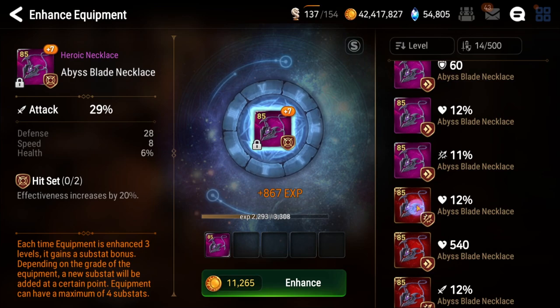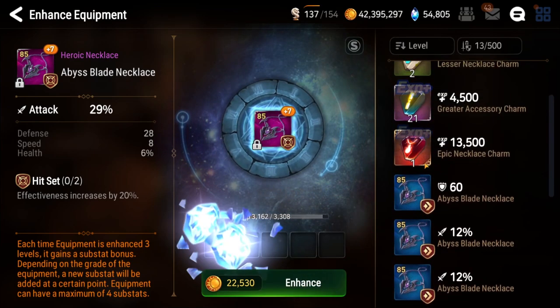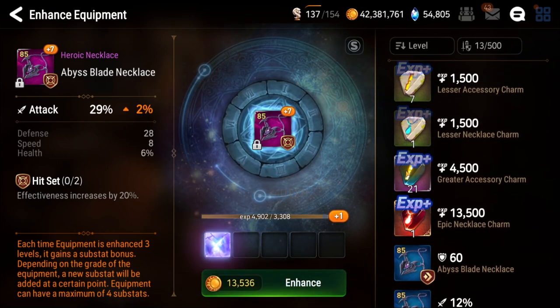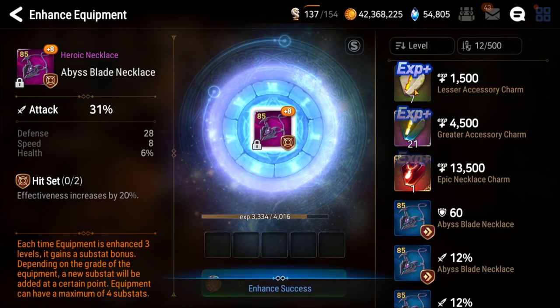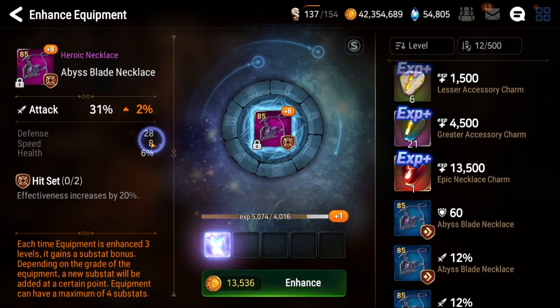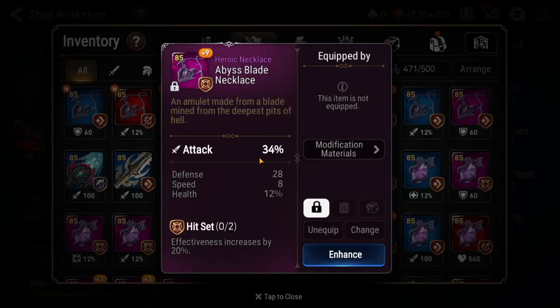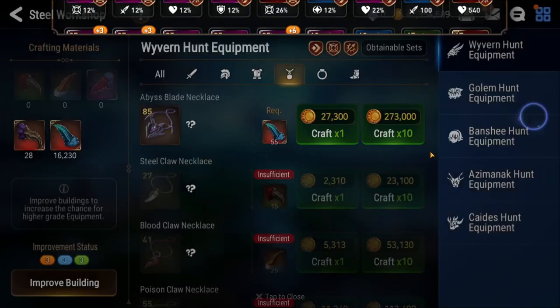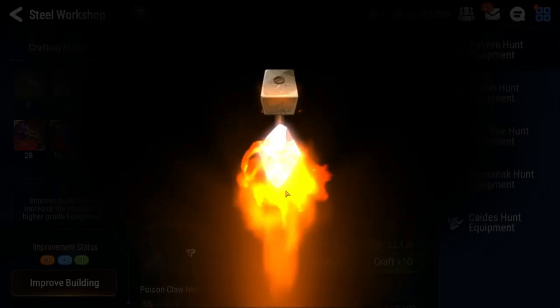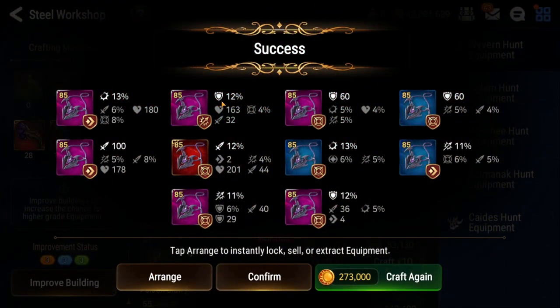Let's keep going and see. Come on plus nine — let's go for 12 speed here, that'd be great. Nope, that's health and I don't want this anymore. This is a little awkward piece because the attack percent necklace on a hit set — not the greatest. But when it comes to speed, you don't want to be too picky. If it has speed on it, you just go for speed — that's the only substat you care about if you're going for that.